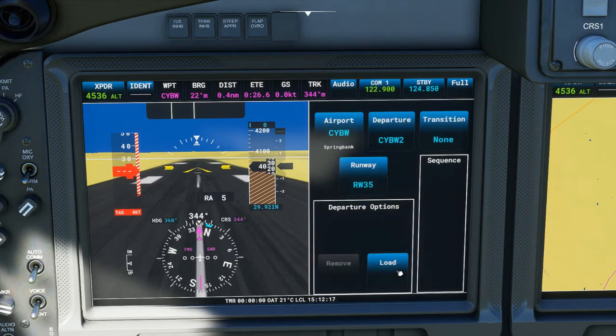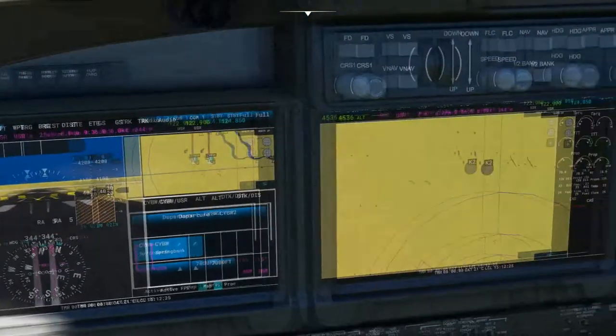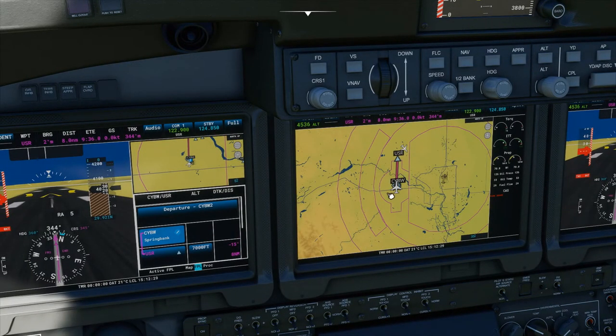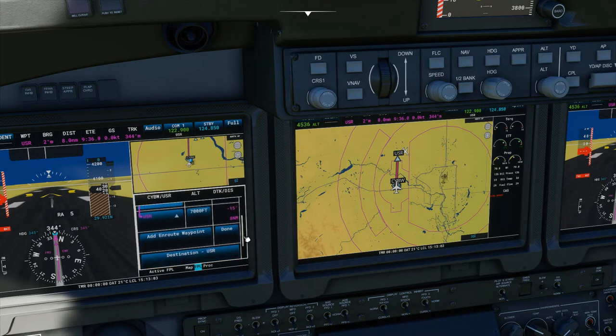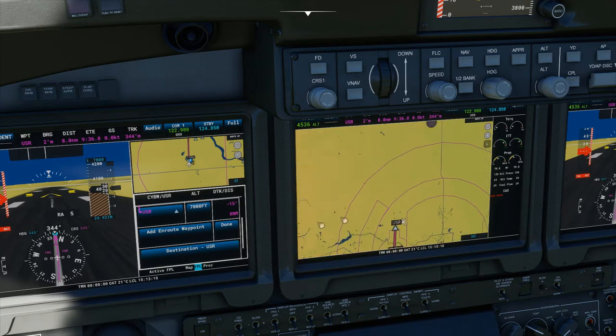Set up the Springbank 2 departure for runway 3-5, load that in, and go back into the active flight plan. It does it a bit differently now — instead of that D0 point, it's giving us a user waypoint, pulling it from somewhere else. Interestingly, this course is 345, which is the correct course heading on takeoff up to 7,000. When you load it manually it gives you the correct course, so it must be pulling from a different database. We want to go up to 7,000 feet — we can set that in the alt-sel right now.